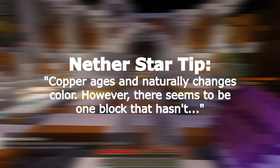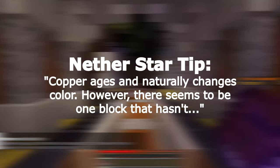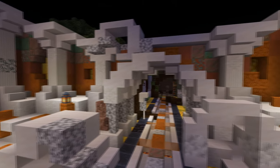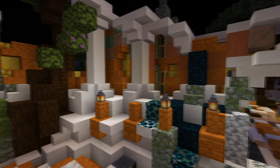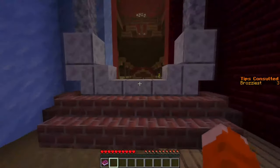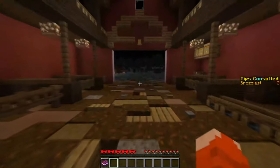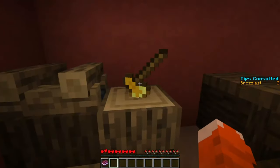The nether star tip reminds players that copper ages naturally over time, yet there seems to be a block that hasn't. In such a run-down place, all the copper should be aged somewhat, but one block is as pristine as ever due to the copper's waxing mechanic. Copper can be waxed to preserve its state with honeycomb, and unwaxed with an axe. You can find a golden axe at the back right of the farm, stuck in a log — right-click to retrieve it.